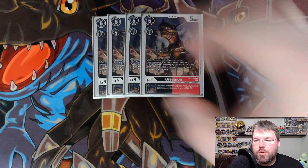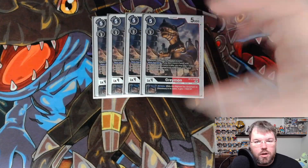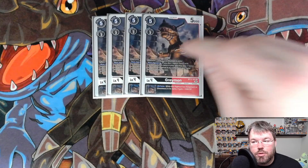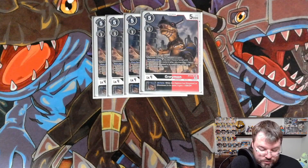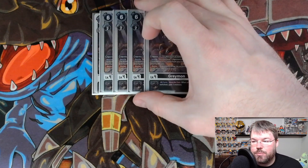For our champions, we are playing 4 Greymon from BT-12. Evos on top of Agumon in name for 2, so all of our rookies. When Digivolving, if you don't have a Tamer with Taikamiya in its name, you can play one for free. And then all turns inheritable, Greymon and Omnimon get 1000 DP. This is one of the reasons we are playing the black base — we get access to this card, which is pretty good.